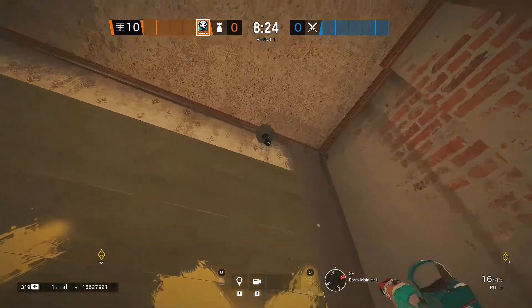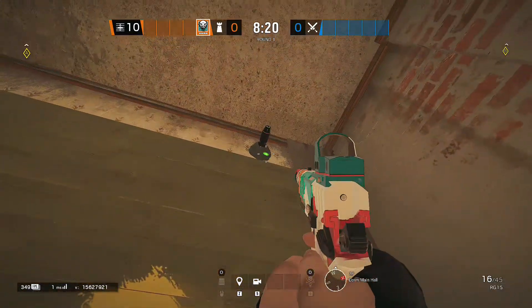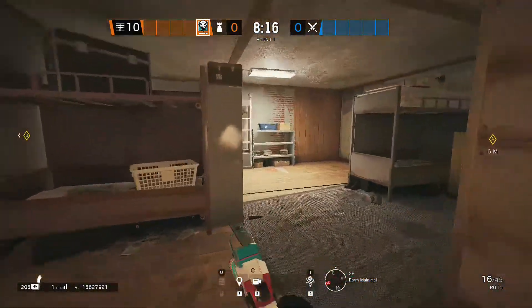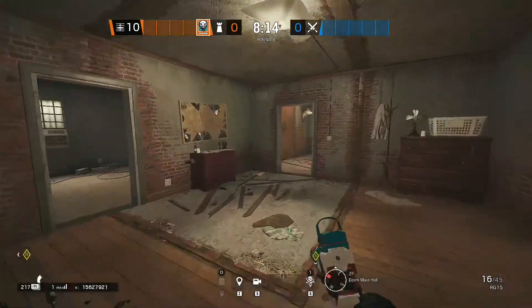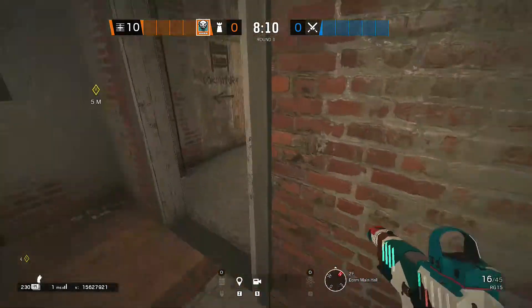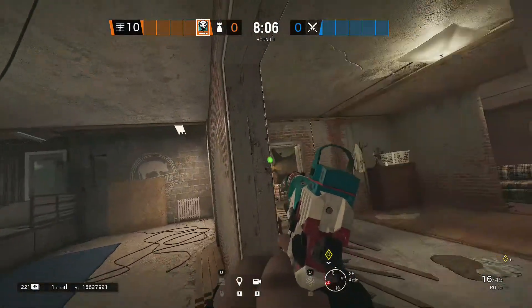For the third mine there are a few placements you can use. The first one — which I personally use and is my favorite — is by the Bing window. Make sure you don't place it like that; place it like this so they won't be able to see it when they're prone below it. I also like to put one here right by this corner. Don't put it on top because if someone gets into attic it either takes it out or gets hit by it — you don't want that.